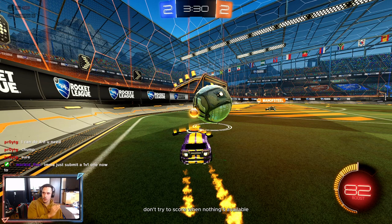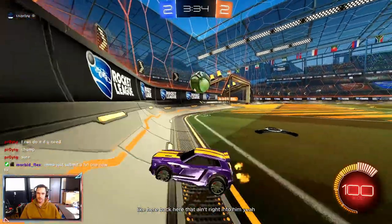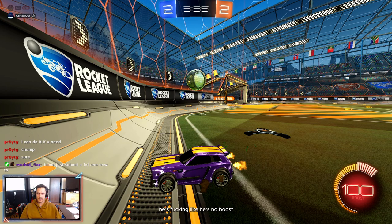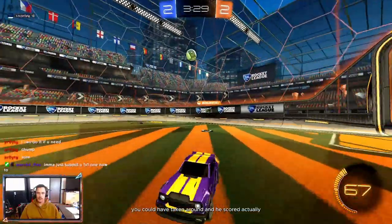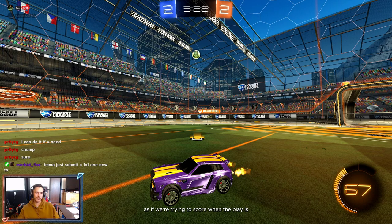Don't try to score when nothing's available — that's how you get hard dunked. When you see him, you can also just cut it through the middle, take a little boost, and go for a bump back instead of getting it right into him. He's stuck there with no boost — you should be able to tell. He could have just taken it around and probably scored. The biggest thing is just not hitting it directly toward net as if trying to score when there's not really a scoring opportunity.